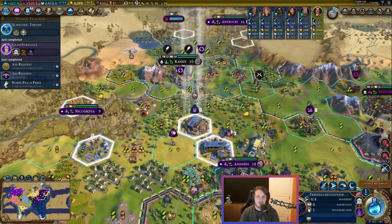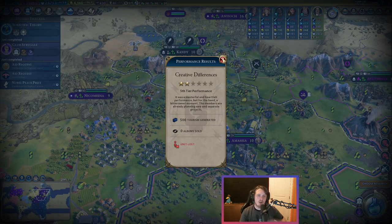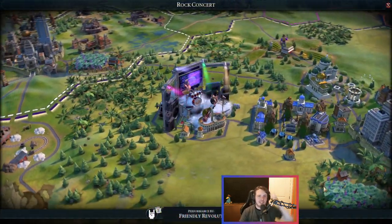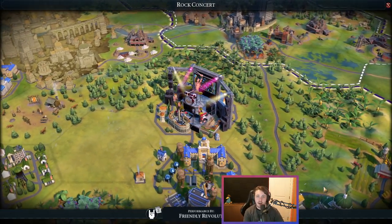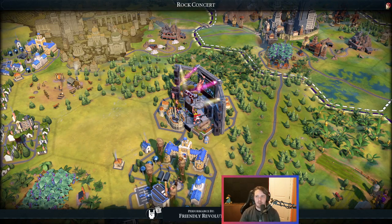I tried re-rolling the turn to see if my results would be different, and it was the exact same. So there's some behind-the-scenes mechanics in the game that have already decided how those performances are going to go on a turn-by-turn basis. After waiting a turn, one of the rock bands leveled up — we were level 1 before, now we are level 2 after performing on an entertainment complex, generating 250 tourism. It did get a promotion level, which will allow us to promote this rock band next turn.